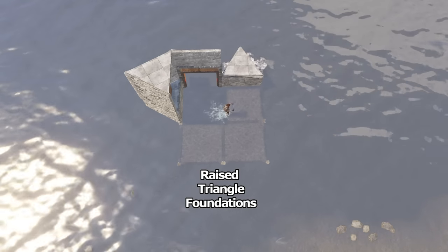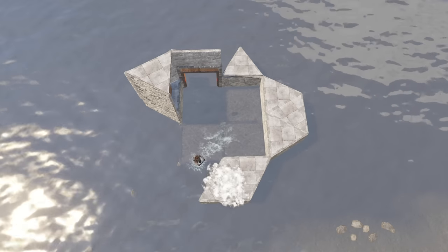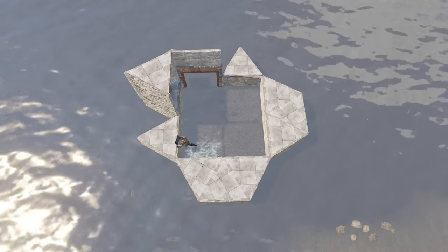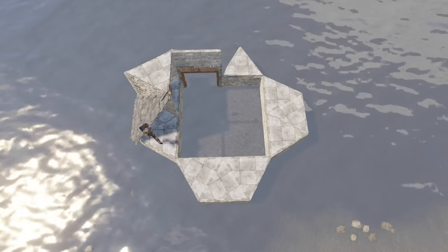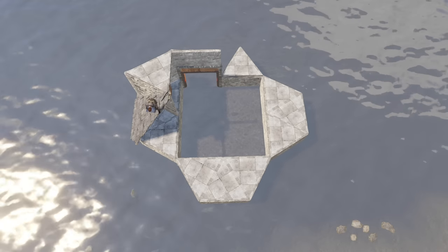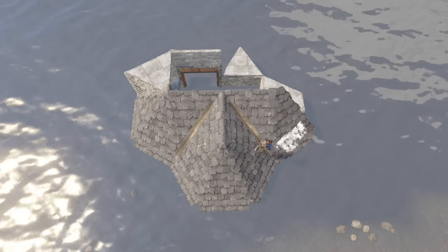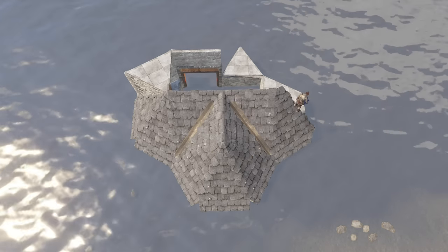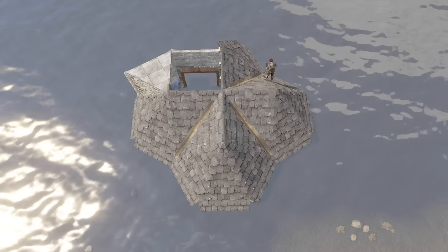Next come triangle foundations all around like so. And yeah, this looks very much like a furnace base — except for boats. And so, much like a furnace base, you close this with triangle roofs. These can be annoying to place sometimes; easiest is to place them from above. If you're new to Rust and wondering why I'm doing this, it's because triangle foundations and roofs are extremely cheap. They also close very nicely with great head space.